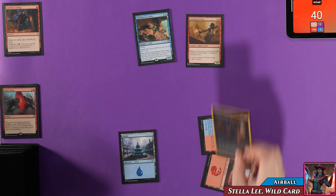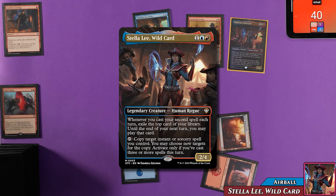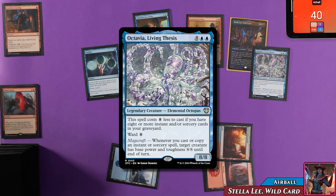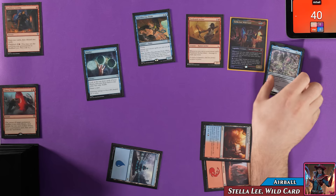Airball plays a Mountain and casts his commander Stella Lee Wildcard for three: a 2/4 where casting his second spell each turn exiles the top card and lets him play it until end of next turn, and she can tap to copy target instant or sorcery if he's cast three spells this turn. He then casts Ponder, triggering Stella Lee — hitting Octavia, Living Thesis, a ten-drop unlikely to appear soon. Ponder lets him look at the top three, put them back in any order, and draw.